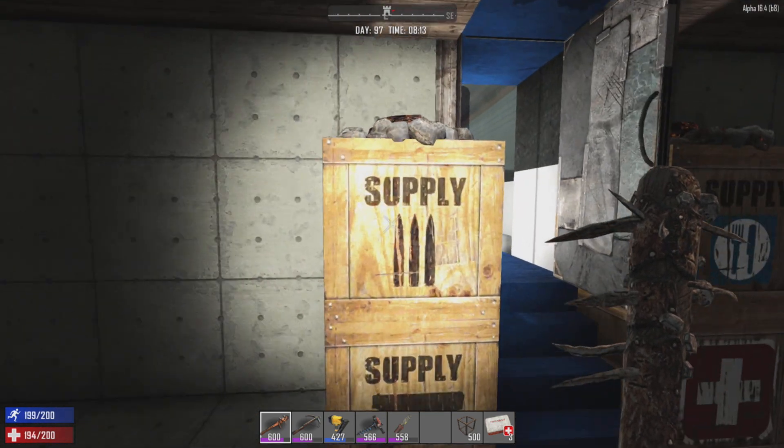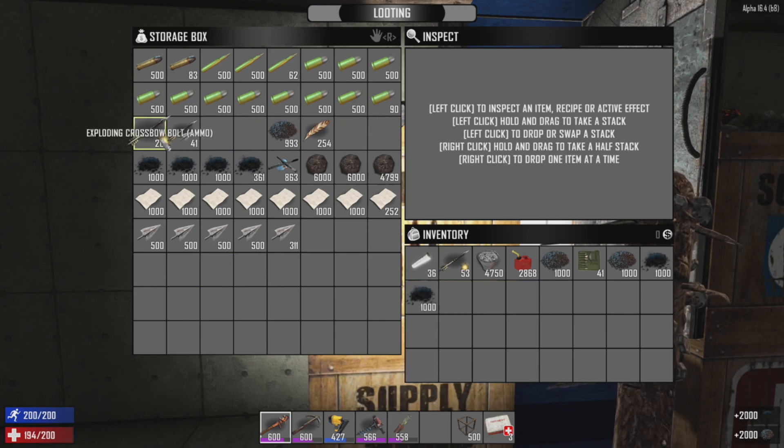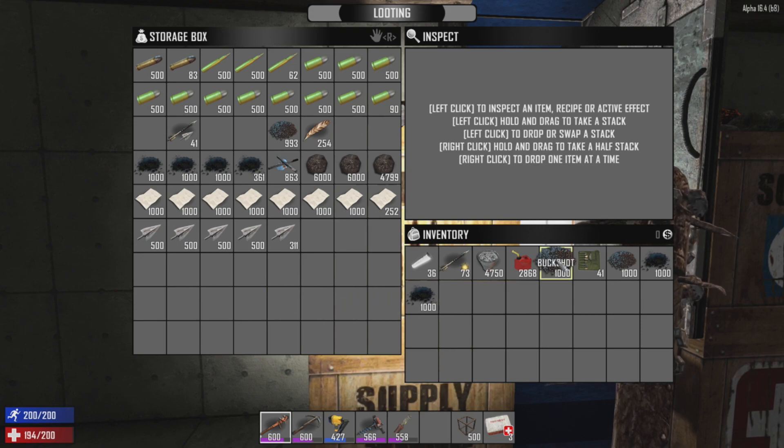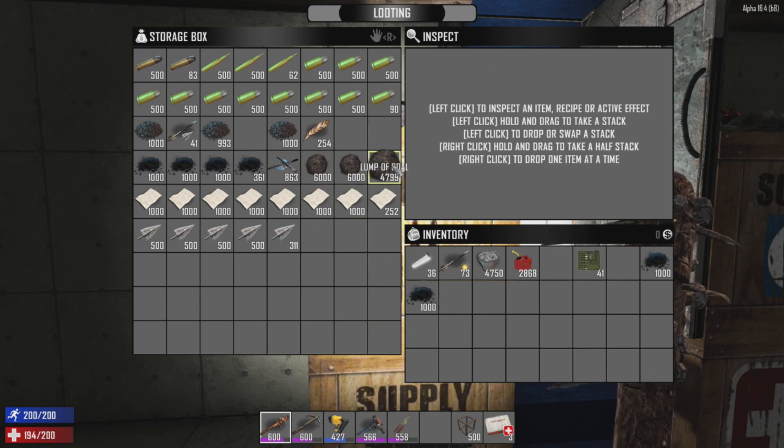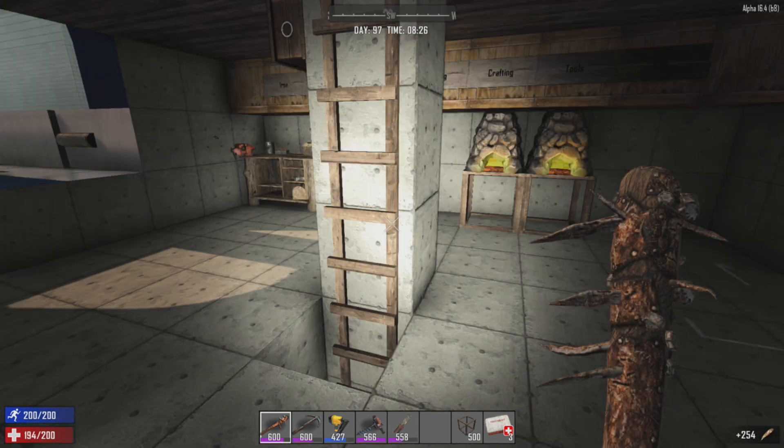A little bit of lead, let's stick that in here. It's not going to be long before we're completely out of shotgun shells. I could make some right now — might not be a bad idea. Same thing with exploding crossbow bolts; that might even be more important than the shotgun shells. We need to use our gunpowder wisely. We're going to have to go out and get some nitrate pretty soon, add it to coal — we have plenty of coal — and combine that to make a bit more gunpowder.